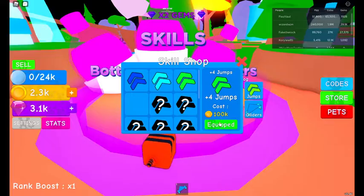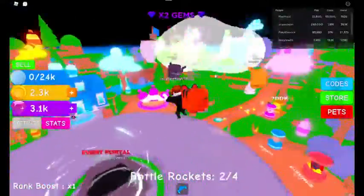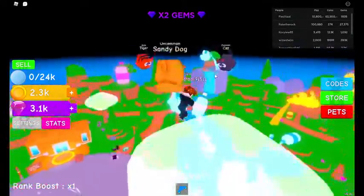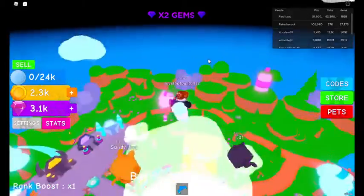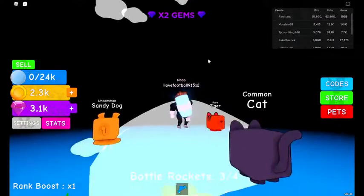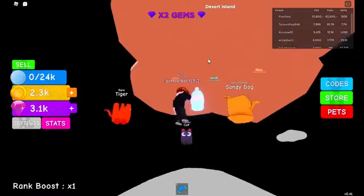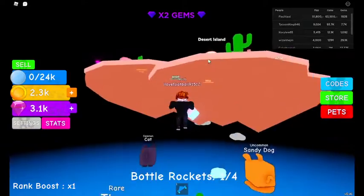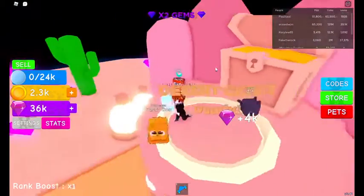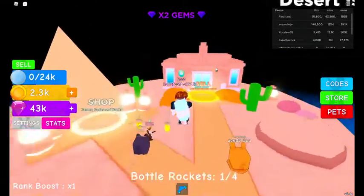Now let's buy plus four jumps over here. They did not add any new gliders, but four jumps should easily be enough to make it to the island up there. Whoa, that's a lot of gems - holy! Okay, well it looks like we'll be able to afford the 200k egg extremely soon.